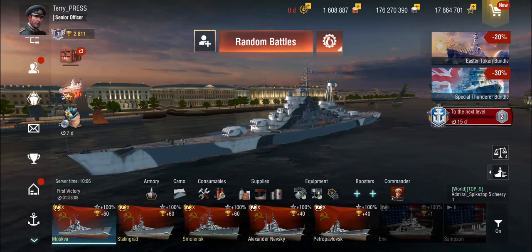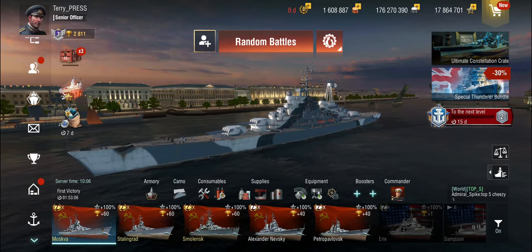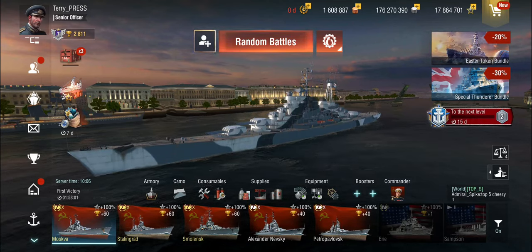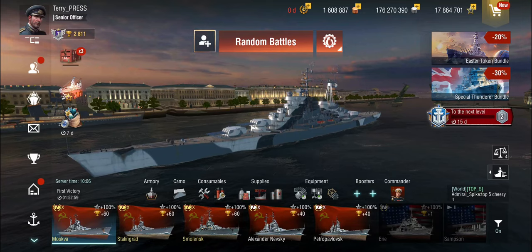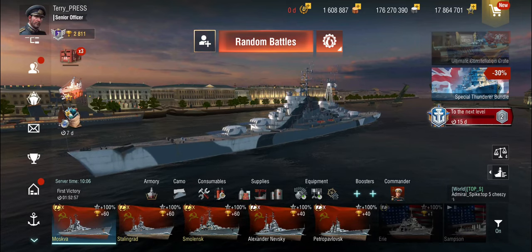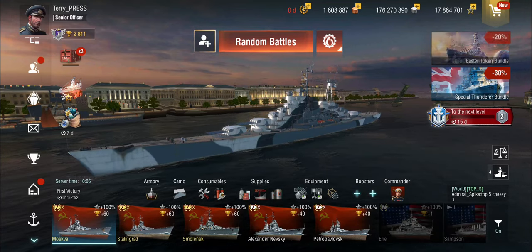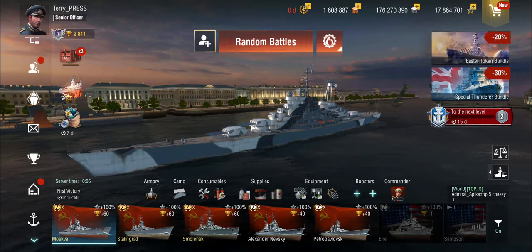In a center cap map with a cruiser, you would want to be able to maneuver either around the flanks but within the range of the capture circle. As a second step, you want to provide support to your team, especially the battleships, because you have rapid firing guns which are usually very capable of dealing with enemy destroyers.